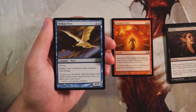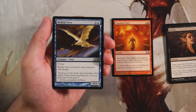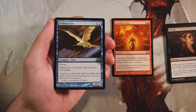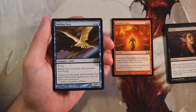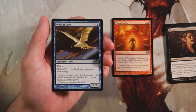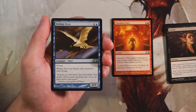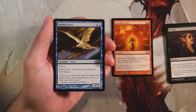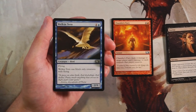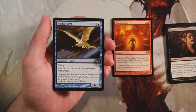Welkin Tern is a 2/1 for one and a blue with flying, though it can only block creatures with flying. For a 2/1 for two with flying that's actually a really good on-curve two-drop — being able to evasively swing in for two is great. Only being able to block flyers is a downside since you can't trade with ground creatures, but in a blue-white flyers deck this is a very good two-drop that can evasively get in for damage.